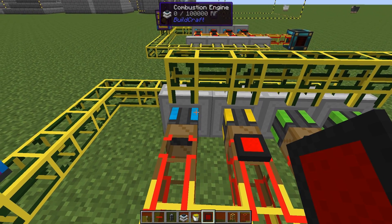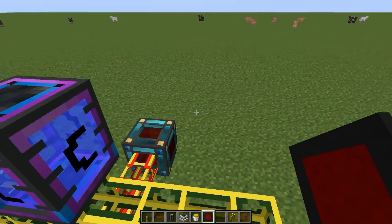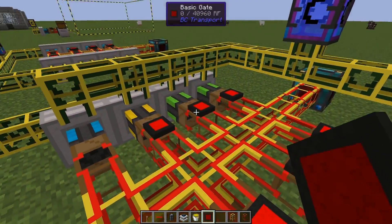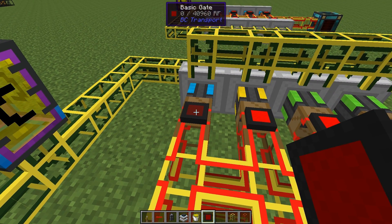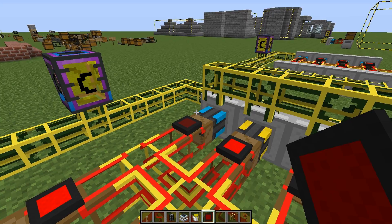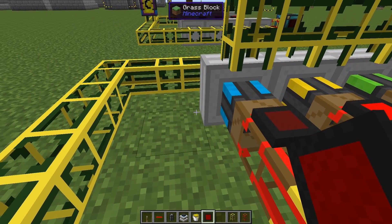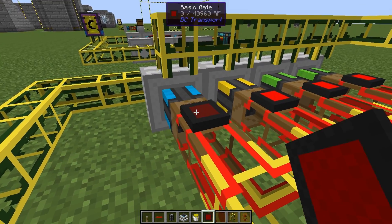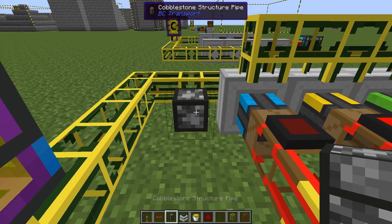Since I have water and fuel we can make this run at all times. The only thing we should care about is when the energy cell is full — it's not close to full now but it might be in the future — then we should turn things off. When you work with gates, the first thing you should think about is: can I control this in some way, and is there a way to do it?